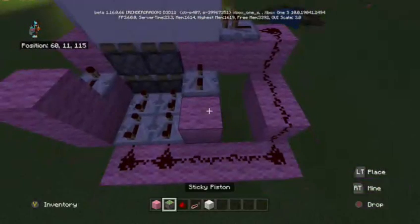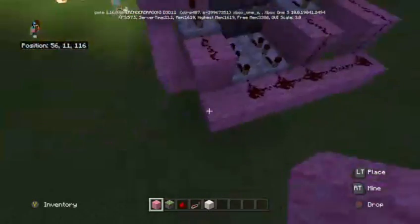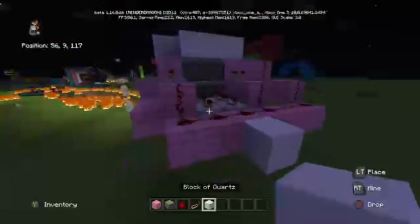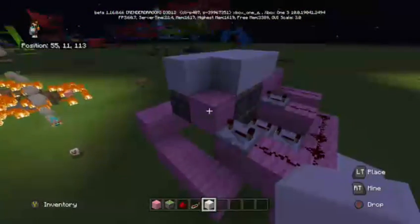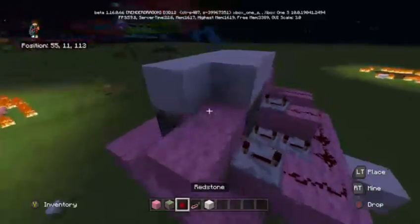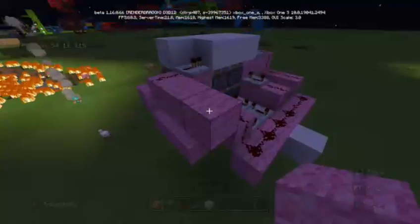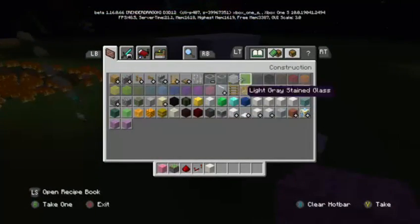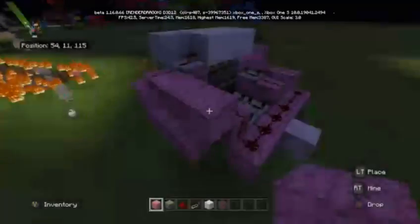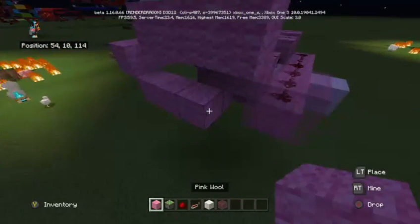Now let's see — this, this, this — and we're going to go ahead and test it in a second. Here's where we use glass. I like to use glass in a lot of my builds; I don't like slabs. Glass looks more manufactured to me.